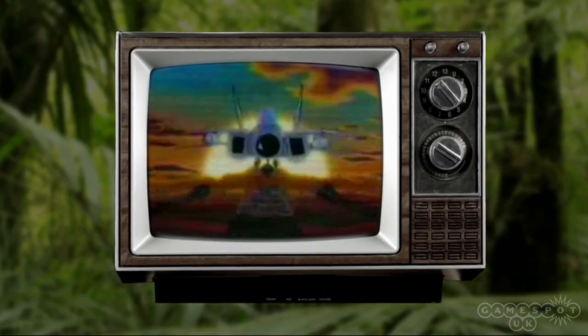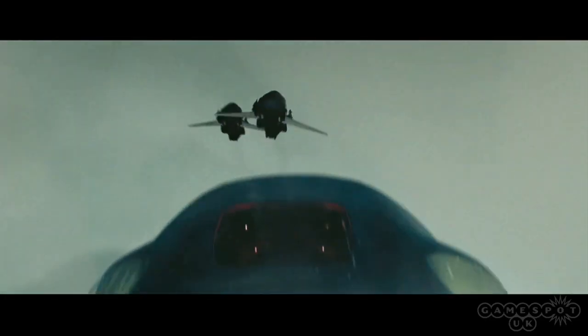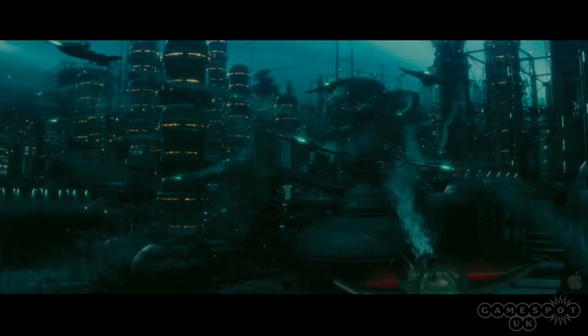Based on the real American hero G.I. Joe line from the 80s, G.I. Joe: The Rise of Cobra is hitting cinemas this summer. EA's action-packed tie-in takes place directly after the events of the movie, and we played a preview build to see how it's looking.